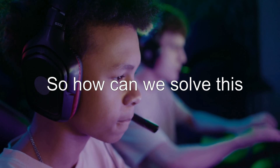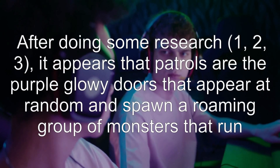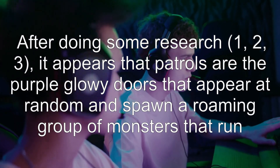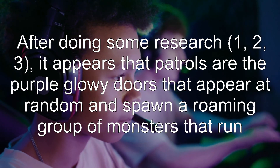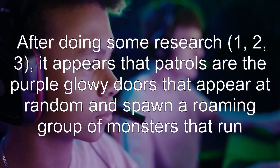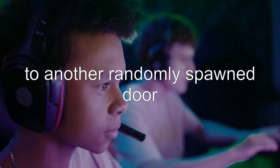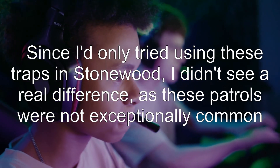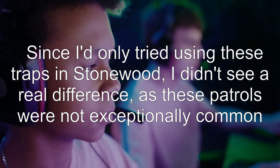So how can we solve this? After doing some research, it appears that patrols are the purple glowy doors that appear at random and spawn a roaming group of monsters that run to another randomly spawned door. Since I'd only tried using these traps in Stonewood, I didn't see a real difference.